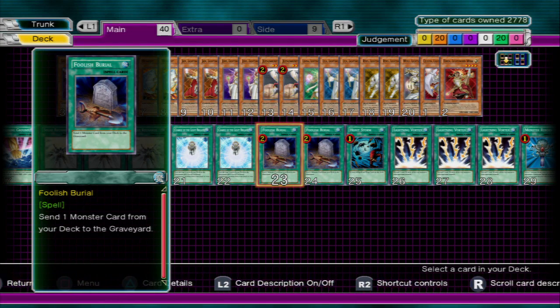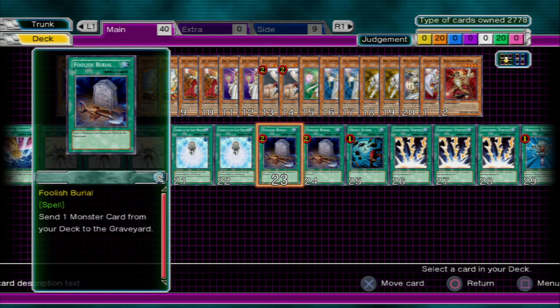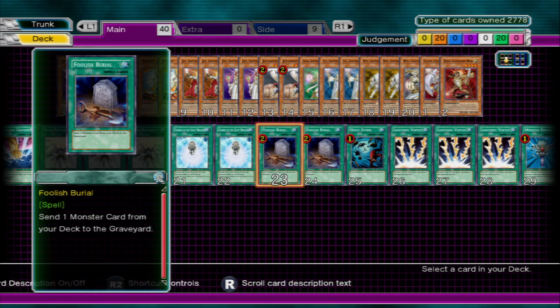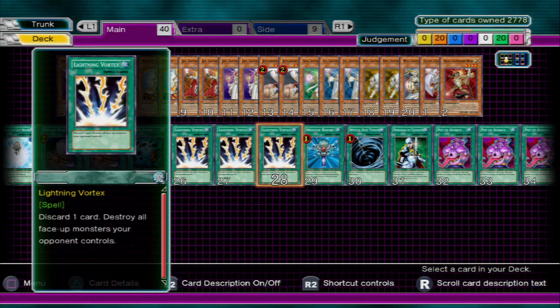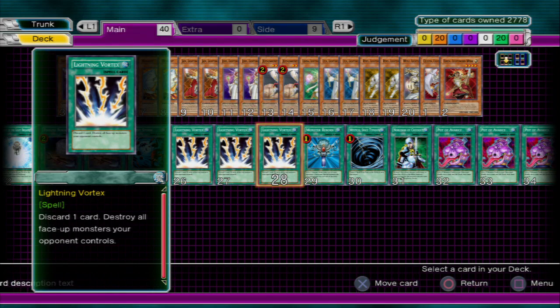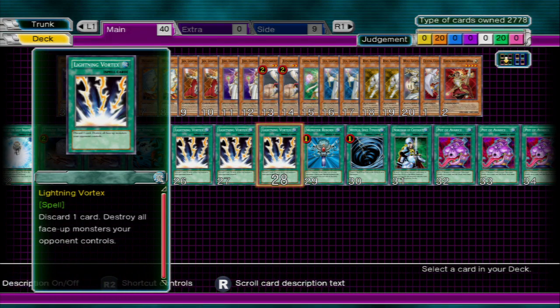So, we're going to talk about Foolish Burial — discard a card from your deck to the graveyard. You're typically going to use that for Wulf, so you can get him straight to the field, or you can do it for another Lightsworn monster of a different name. Heavy Storm is a core card — you've got to have it; it destroys all spells and traps on the field. Lightning Vortex — I run three copies, just because you destroy all face-up monsters on your opponent's side at the cost of one discard. If I have a dead card like Wulf in my hand I can just use that as the cost, and it plays off big.